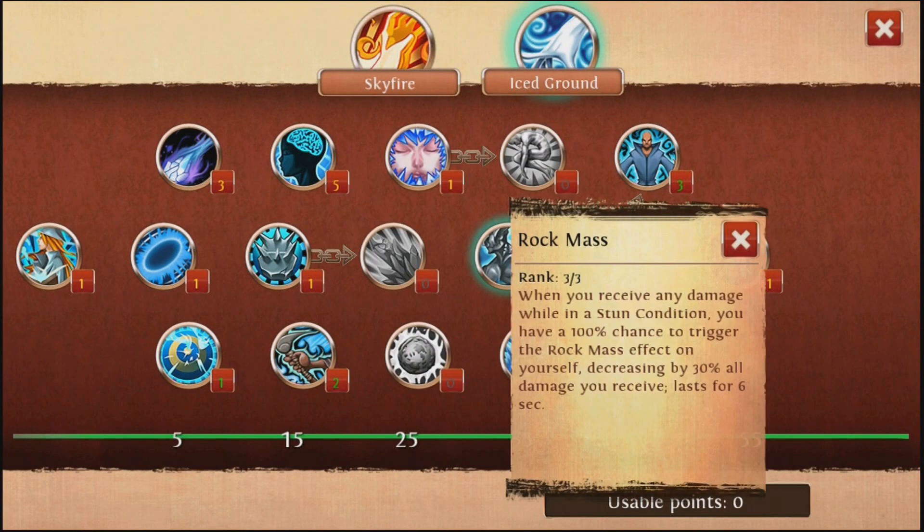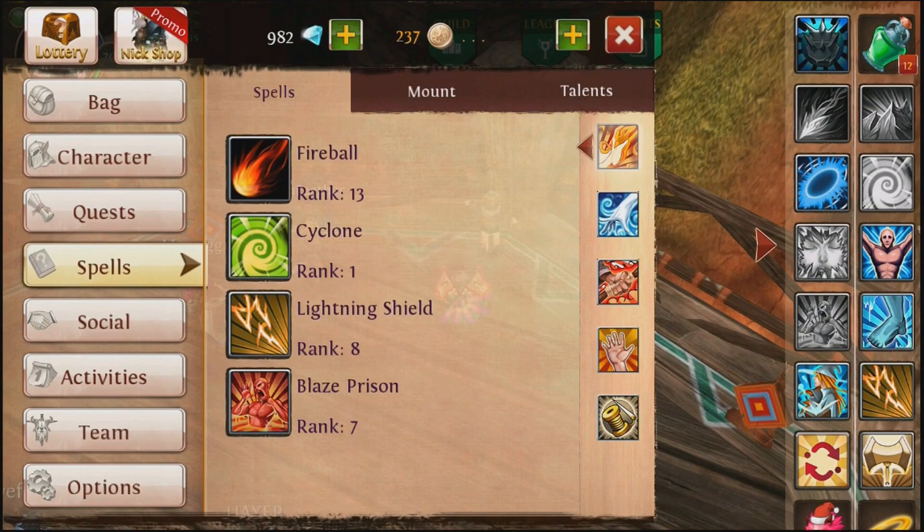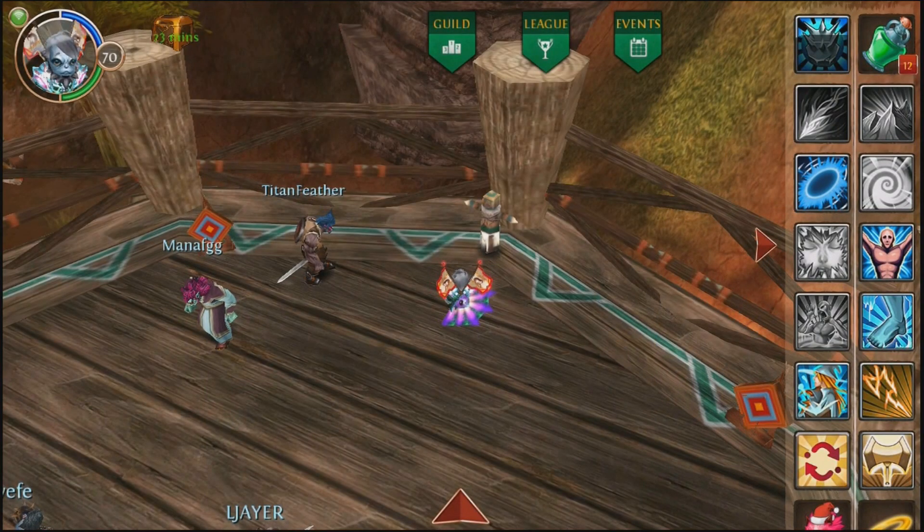You can put 4 points to Neve and 2 points to Rock Mask. I just put 3 and 3 because I only have level 3 gems, so I'm a little squishier and I want that extra defense. But besides that, that's pretty much it.